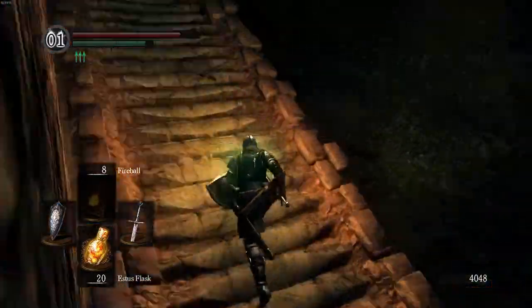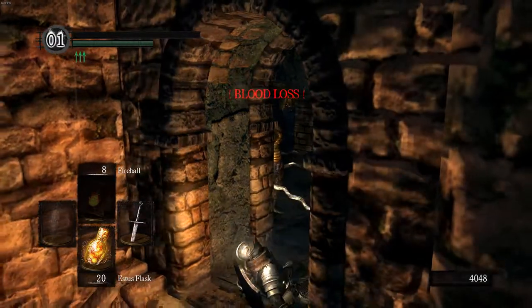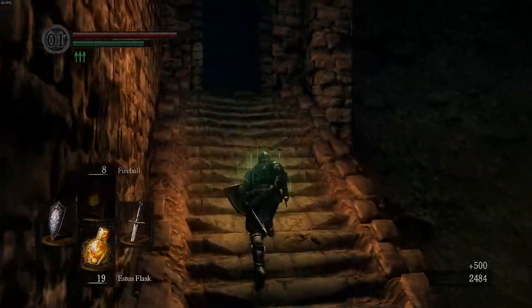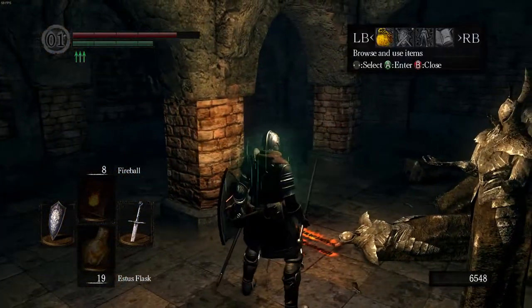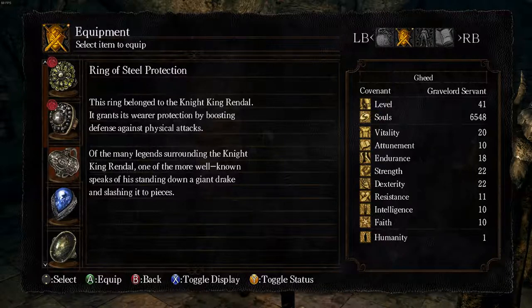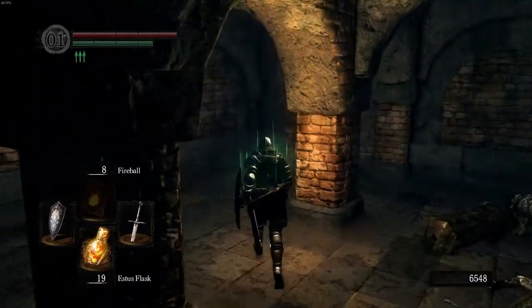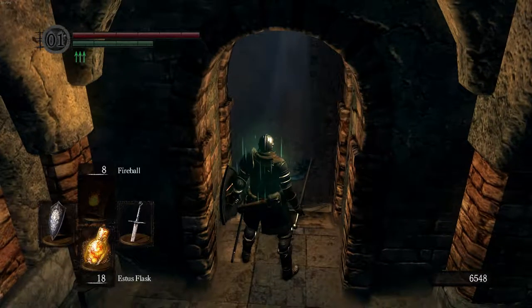I misjudged this snake guy — I tried to block an attack and didn't realize it was going to bleed me to death. After you kill him, you run into the room he was guarding, and in the chest you should get the Ring of Steel Protection, which increases your defense specifically for physical attacks — actual slashes with weapons, not defense versus all elements, bleeding, or poison. Your defense goes up in every category by 50 points, which is pretty nice. A lot of people wear this ring because most enemies do physical attacks versus elemental ones.